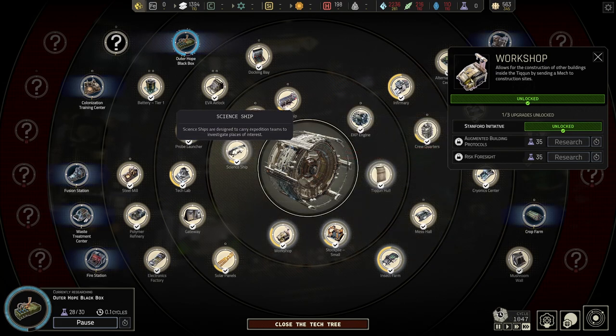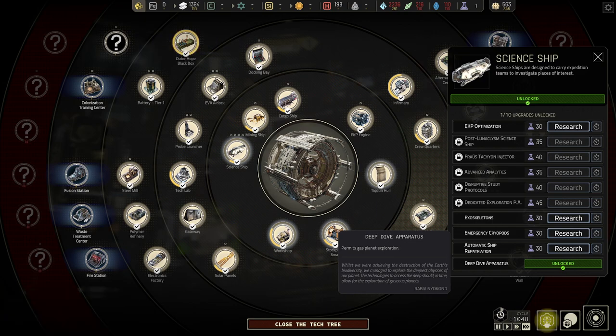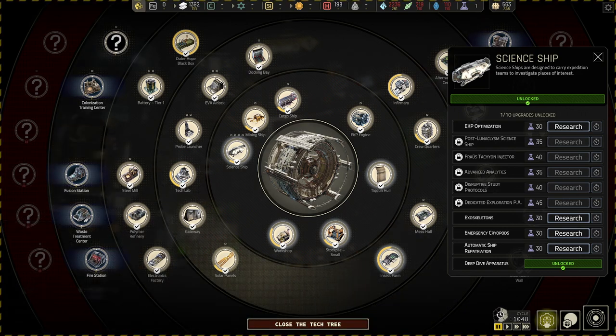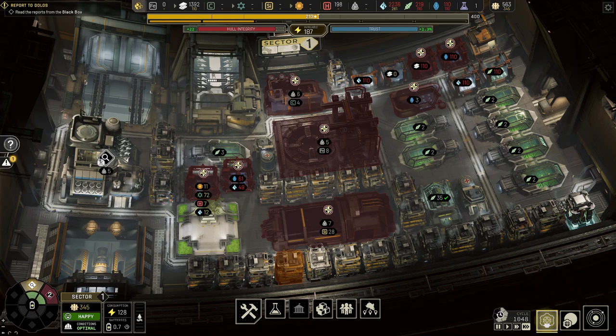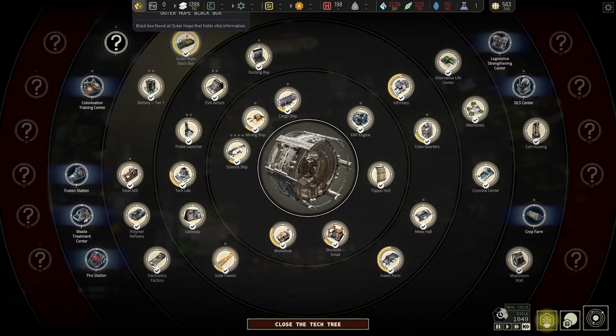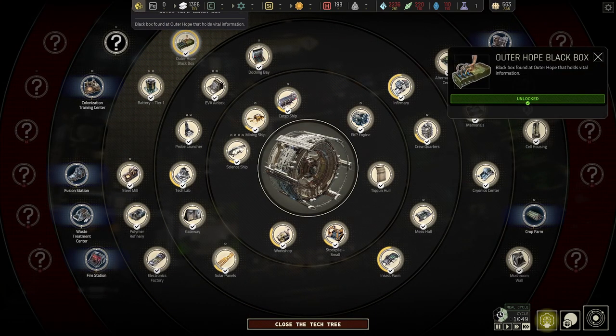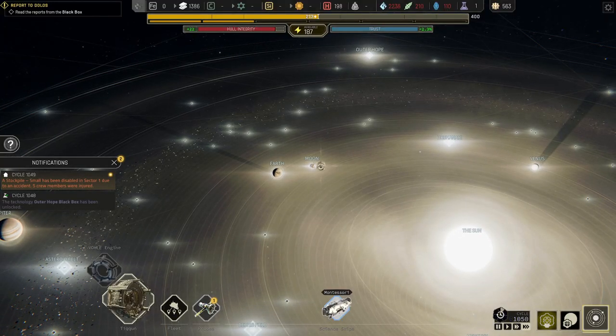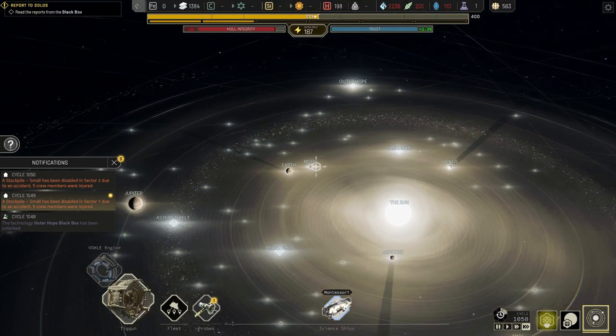I've been working on the science ship deep dive apparatus. A new request awaits attention - we've got something. The outer hope black box has been unlocked. An accident has occurred in the tycoon - of course it has. Stockpile has been disabled.